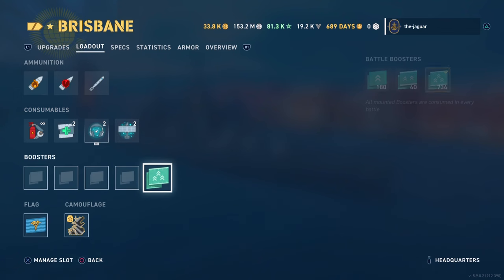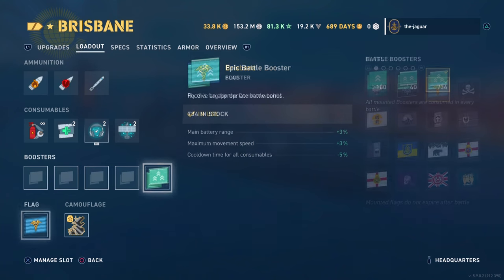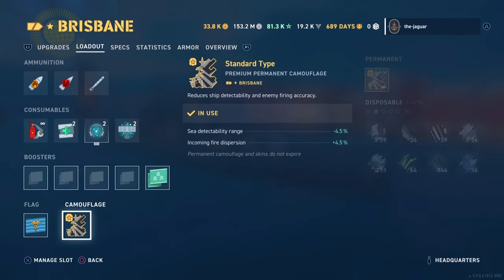We're not running any boosters, but we did go with the epic battle booster to get more range out of the main guns. The ship comes with a cool Brisbane flag — install that once you unlock the ship. The historical camouflage provides 4.5% sea detectability range and incoming fire dispersion respectively, though it will cost some buckets of paint.